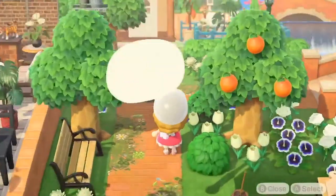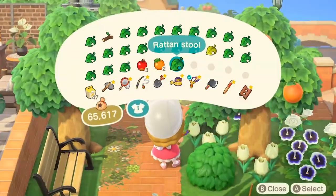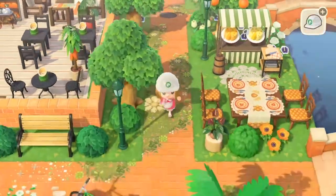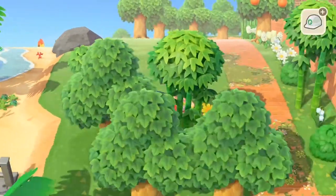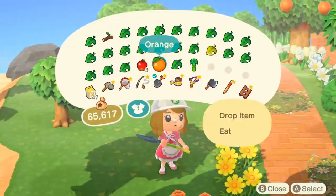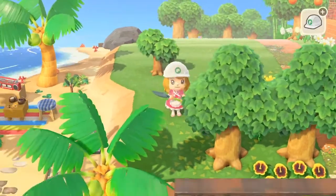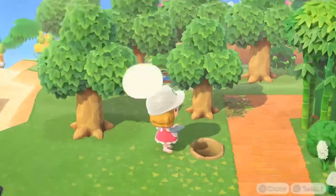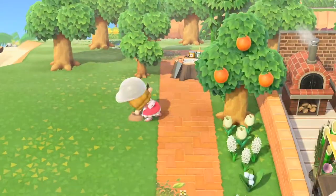I spotted a balloon, and this was one of those happy accident moments because what was inside wasn't something I was planning on using, but it turned out to be the green and white rattan stool — which is literally perfect for the colors in this build. The moment I saw it I knew it was going to work. I actually had another one in my inventory, so once I saw that colorway I thought, well, I guess we're having a couple of those in this build.